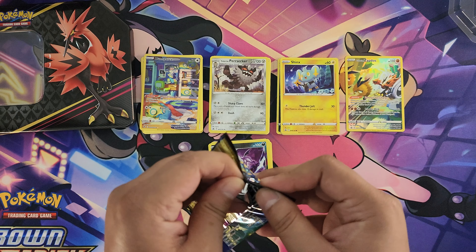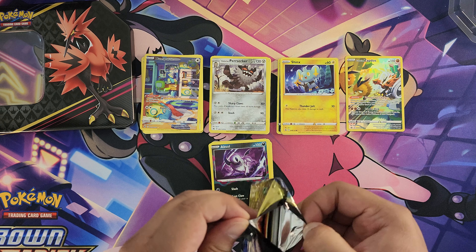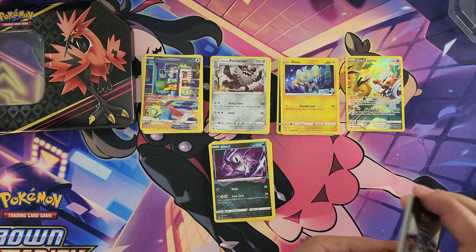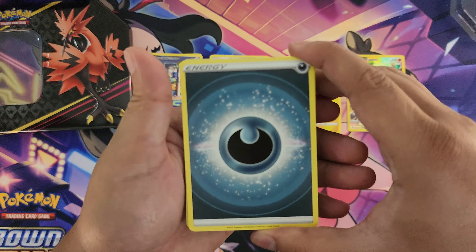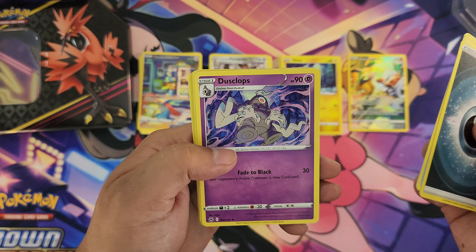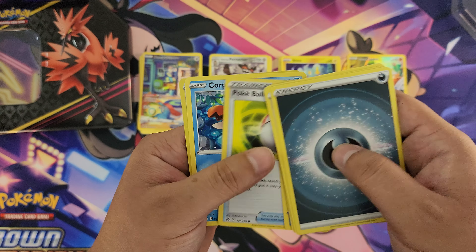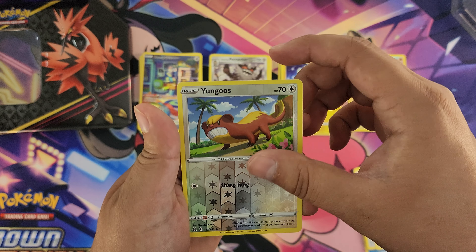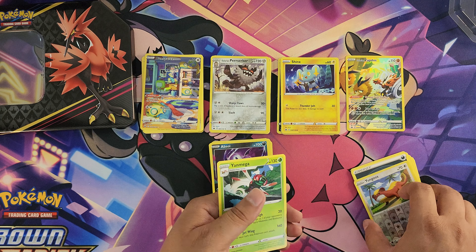Last pack. I would say 70% of the time the last pack we get something — usually. Let's see if it's true on this one. Alright, last pack: energy, Pokemon Catcher, Salazzle, Duskclops, Larista, Ponyta, Whirlipede, Pokeball, Corphish, Viral Yungoos... and yeah — mega bust. Dang. This last pack failed us.